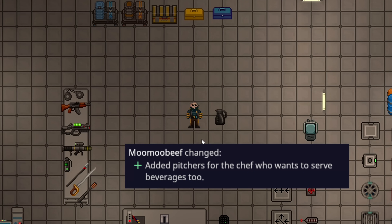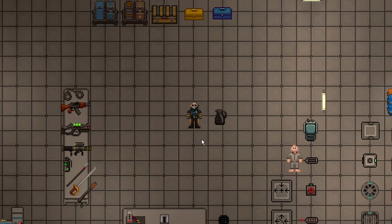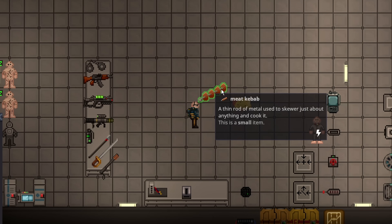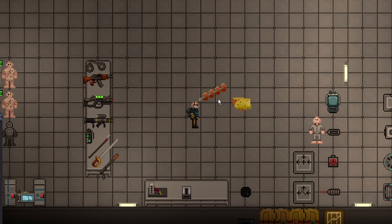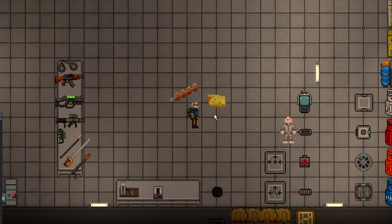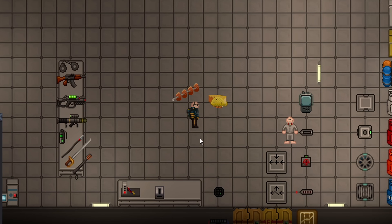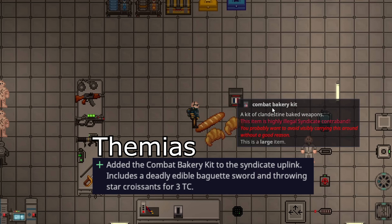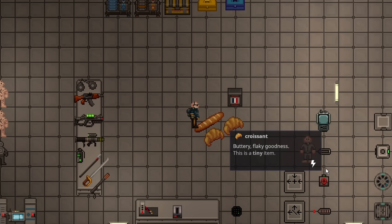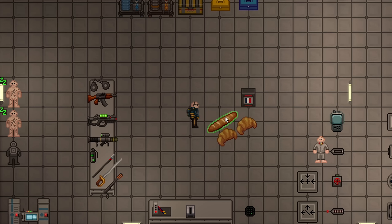Chefs can now acquire metal pitchers with 60 units, letting chefs serve some more minor drinks themselves. Custom kebabs and tacos are here — a meat kebab has four pieces of meat that you can swap out with other ingredients. A taco lets you throw in a bunch of ingredients like cheese wedges. Chefs are eating good again. The syndicate combat bakery kit has also been added for chefs to purchase.